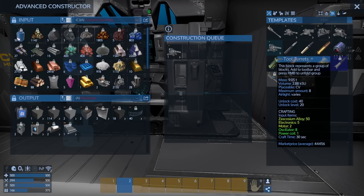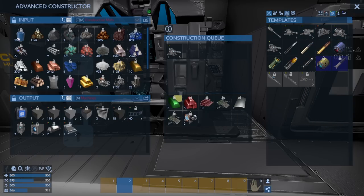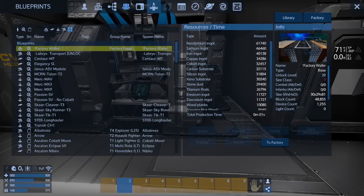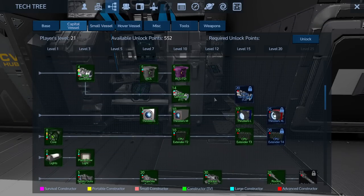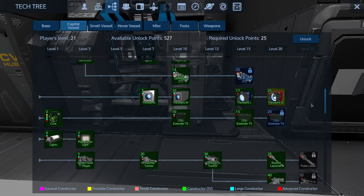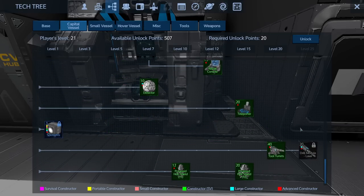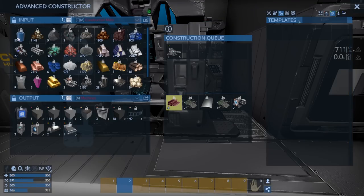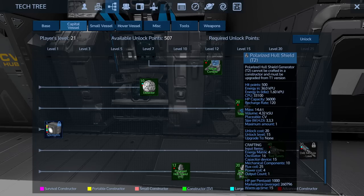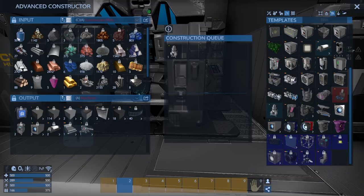The tool turret will allow me to - assuming I remember right - kind of get into it like an auto turret and mine with it. That'll be good until I can get laser turrets. I think you can also use it to deconstruct things. A polarized hull shield - yes! I don't think I can make the tier two yet. The tier two hull thing cannot be crafted in the constructor - must be upgraded from the tier one version. Okay, fair enough - we'll make the tier one hull shield.